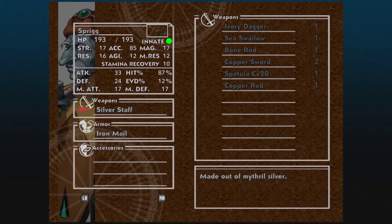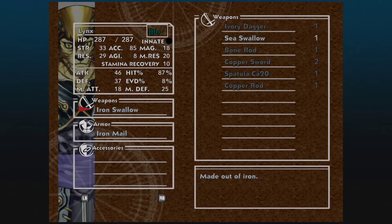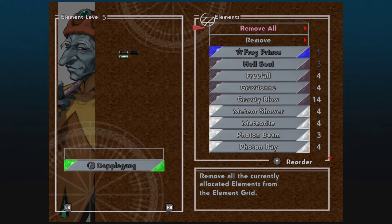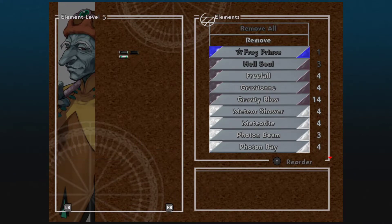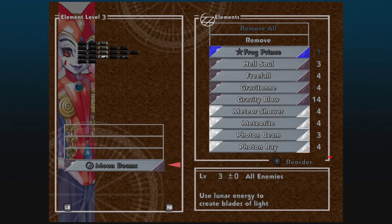Here we have people equipped with a Silver Staff — meaning Mithril — and Iron Mail, which is the old stuff we had. Silver Shot, the Mithril version, and Mithril Mail. No upgrades over here for Serge, but we can outfit everybody. We can also throw on some elements. You'll notice that Sprig has an interesting elemental grid — we'll go over that when we get into battle. Harley has Moonbeams, which targets all enemies, and Moonshine, which targets all allies and I believe increases Magic Defense.